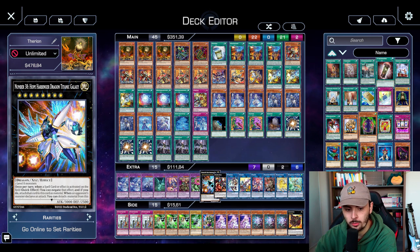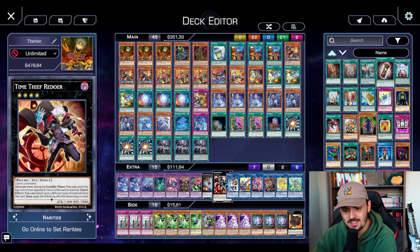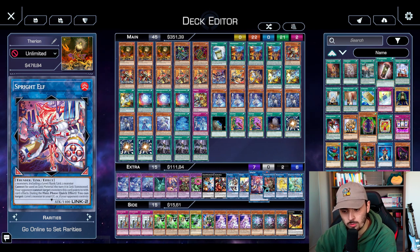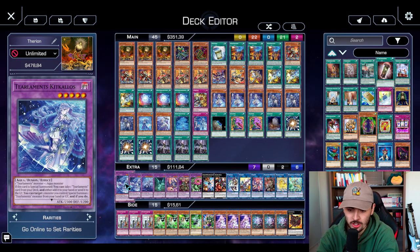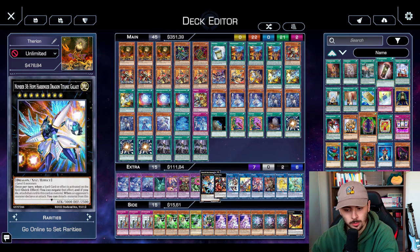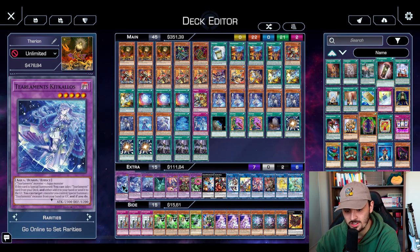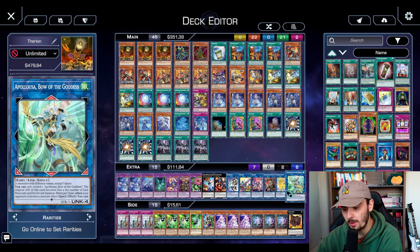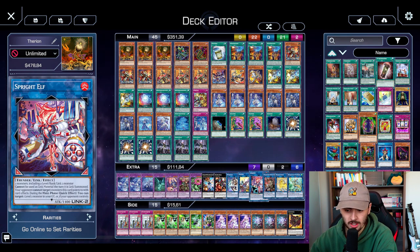Hope Harbinger you can make very often on your first turn board, and it was very strong with IP and Apelosa so they cannot attack into your stuff. Redoer was decent - I think I made it maybe once or twice, it's not a necessary card but nice to have. IP Masquerena you make on your first turn board a lot. Cross Sheep for the combo. Sprite Elf, as I mentioned, is one of the best cards. Dark for going second. And Unicorn and Apelosa for your IP targets mostly. This extra deck is ironically one of the most flexible things about your deck - you don't need to play Chimera Phlegia, you don't technically need Redoer or Unicorn. Two Kitkalos was probably redundant - one would have been enough.